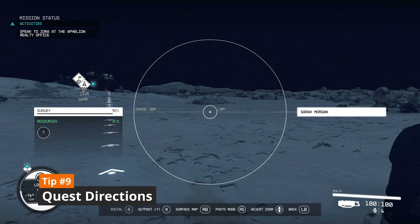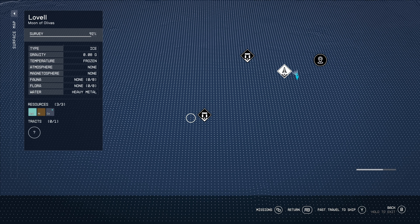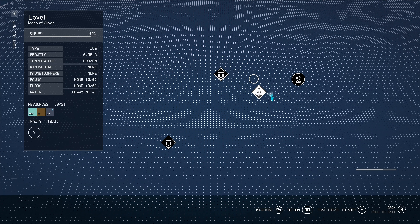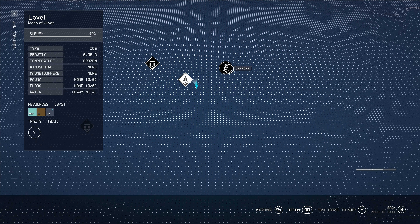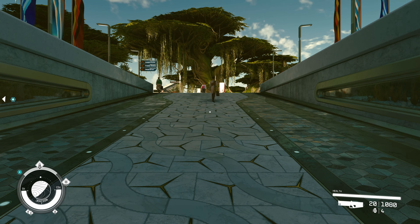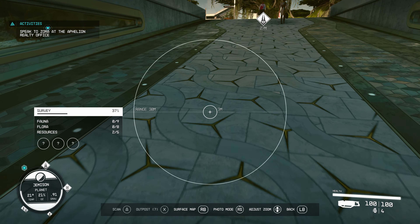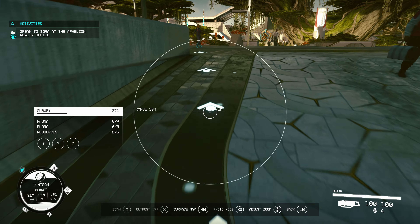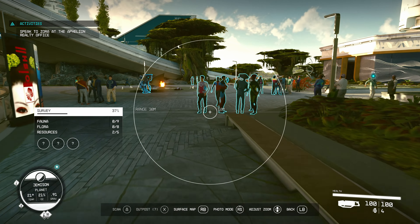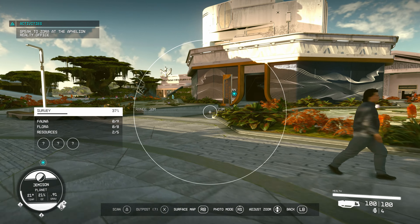The next tip will help you deal with the fact that Starfield's surface maps are terrible and useless within cities. This can make it challenging to get around when doing missions, especially in more confusing areas like The Well in New Atlantis. If you bring up the scanner, it will point to your active mission and put directional markers on the floor to help guide you there. The directional marker is a bit hit and miss and doesn't always show up, but it's very useful and helps reduce navigation frustration.